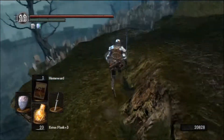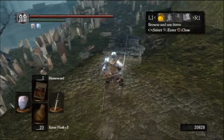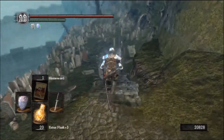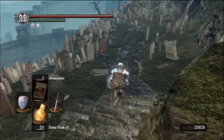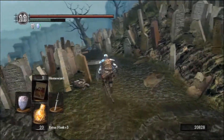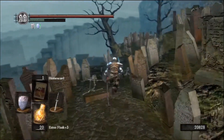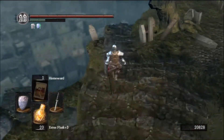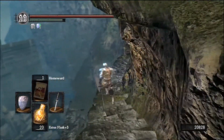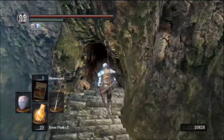So to get to the Tomb of the Giants, we have to go this way. As you can see, I've got 99 Humanity. I spent my last while grinding in the Abyss — I forgot what it was called exactly — but I went down there to farm 99 Humanities. So if I ever need Humanity, I've got plenty now, and I know where to farm more. Anyway, we gotta head into the Catacombs and then right into the Tomb of the Giants.